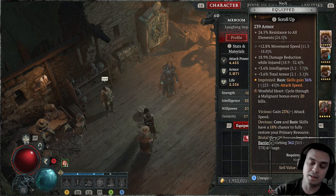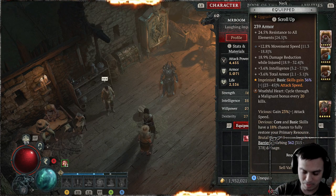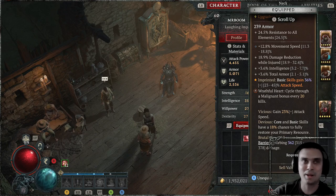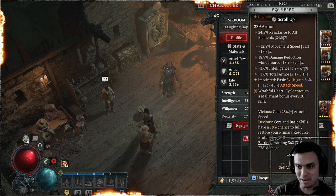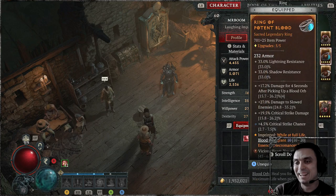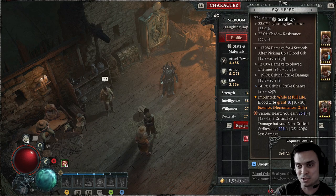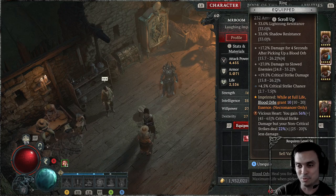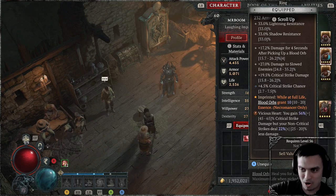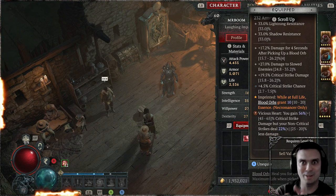Previously I had the Auto Corpse Explosion Heart, but I've replaced it with this one because I need to get used to playing without the Auto Corpse Explosion — I'm planning to put another Heart which increases the damage. So I need to get used to blowing up my own Corpses and not having them automatically. I just have to point that out. For the Ring, I got a Vicious Heart: gains 65% Critical Strike Damage, but your Non-Critical Strikes deal 22% less damage. This is the lowest one I have. I have Hearts that can give me 64 and 63, but I'm keeping those for later.